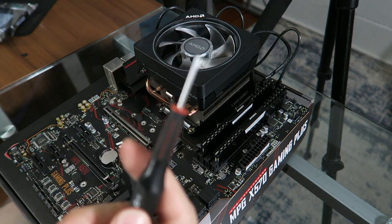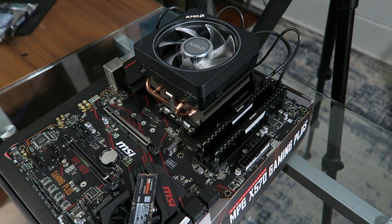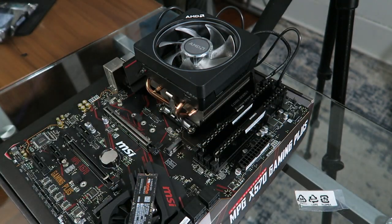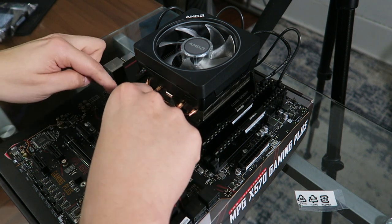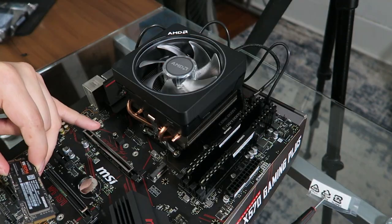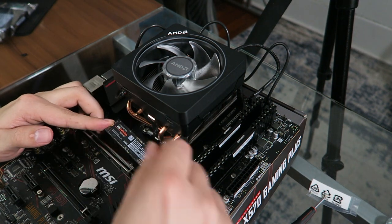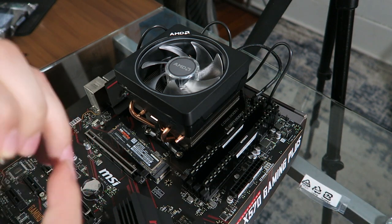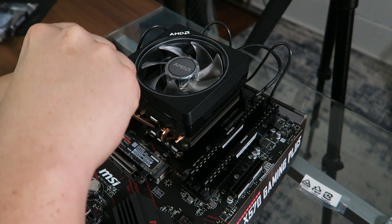This motherboard comes with a little protector for the M.2 and little screws in a baggie. We're going to screw in the standoff for our M.2 first. Once the standoff is installed, you're gonna take your M.2 and enter it in at about a 30 degree angle. Slide it right in — it makes a little sound. Then get your little screw, screw it down. It does look a little weird but don't worry, this is totally normal.